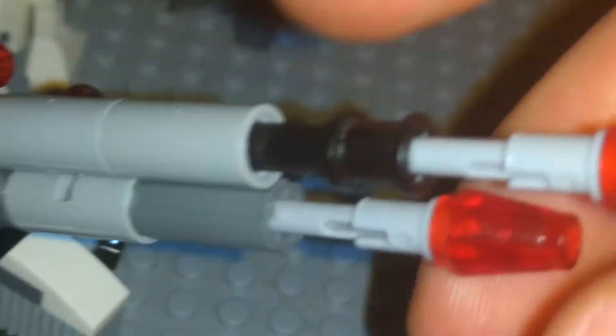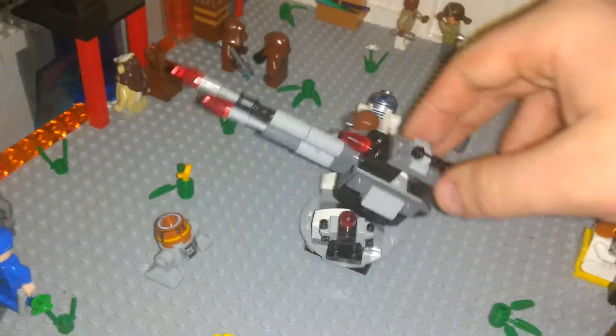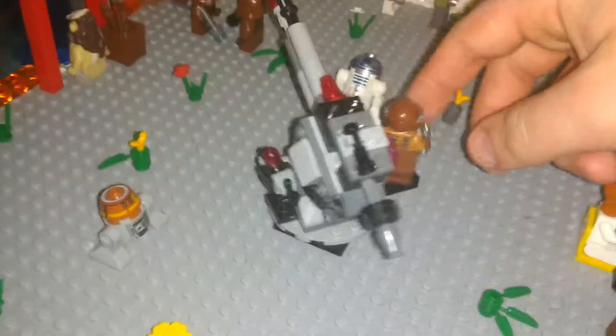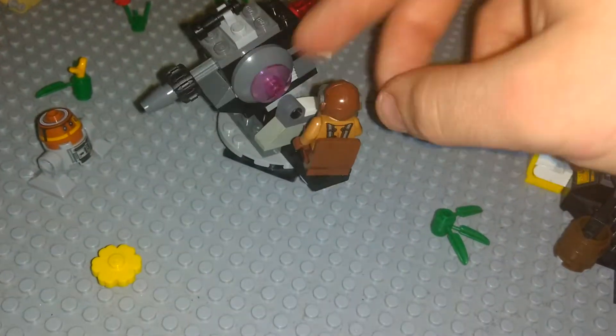This guy got the last one because he needed it. He was originally over here with this blaster right here, with this black part on top. But I needed it to rebuild this, and now it can rotate 360, getting all the enemy gunship ships and stuff. That's pretty cool. And the chair itself can rotate 360 as well if he wasn't holding the pistol. Pretty cool, honestly.